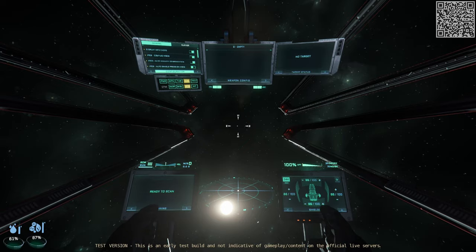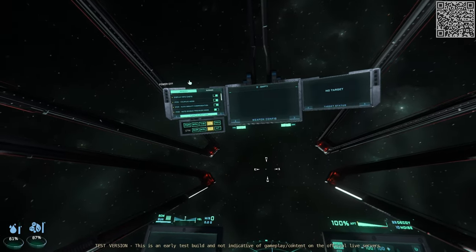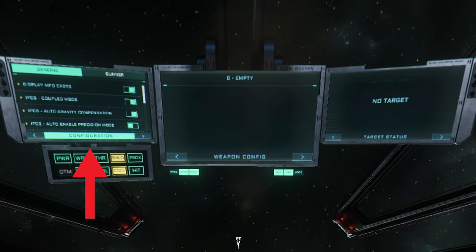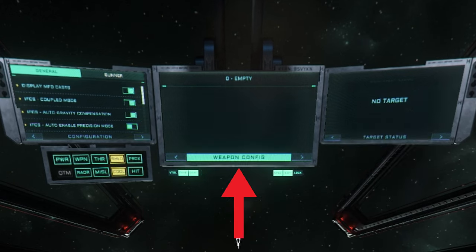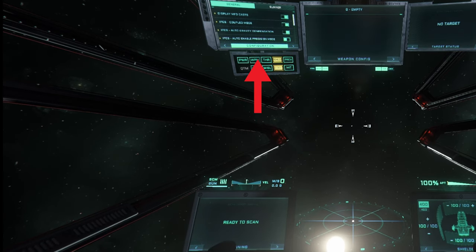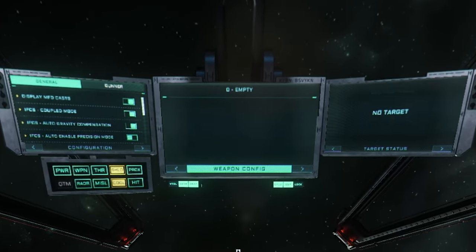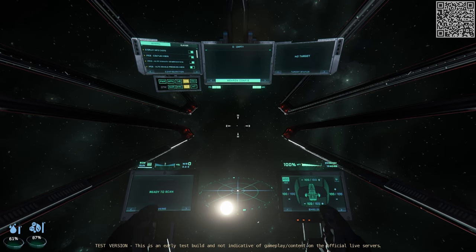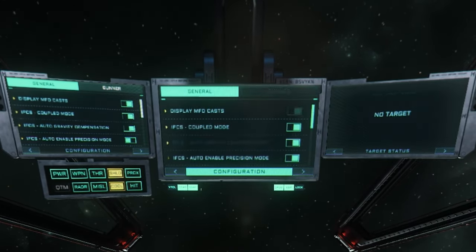One quality-of-life addition I want to show you is how to manipulate your MFDs without having to hold down F and use your mouse. If you hold down Left Alt and use WASD, you can change which MFD you are targeting — W and S to go up and down, A and D to go left and right. Once you have landed on whatever MFD you choose, you can then use Q and E to change what that MFD is showing you.